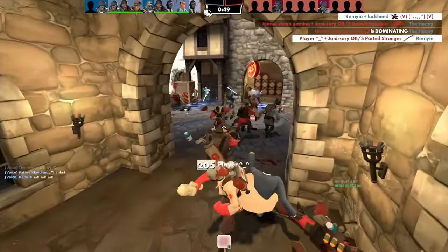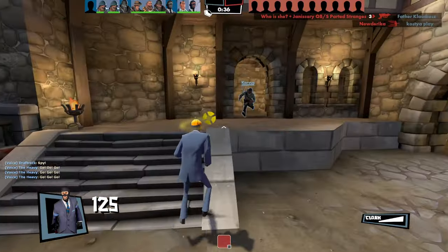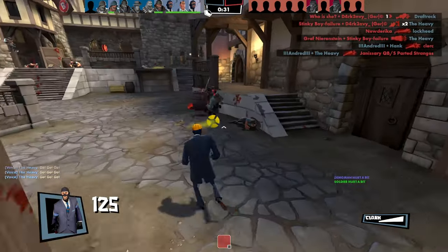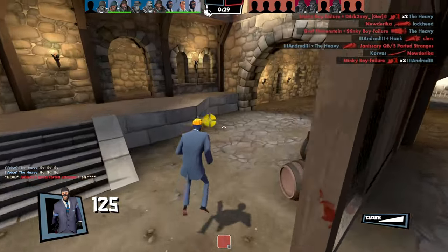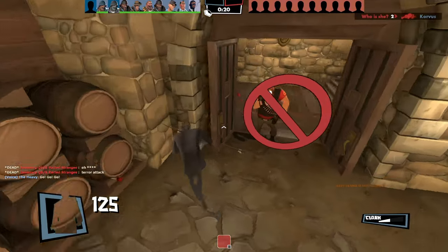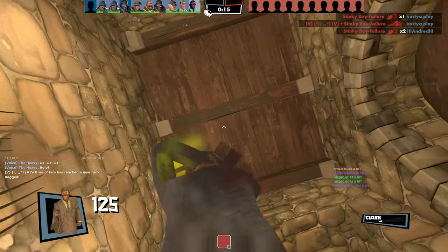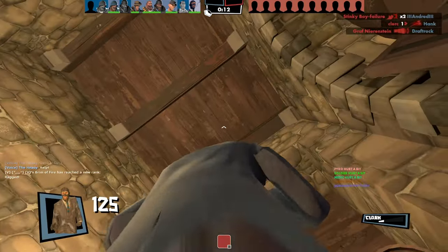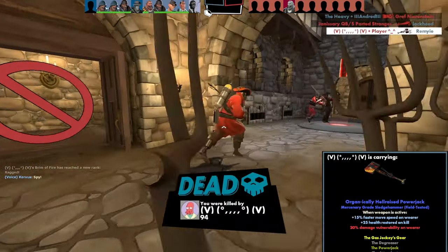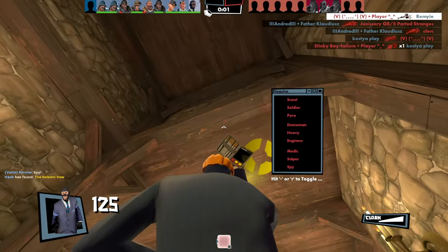I'm not sure how the trickstab is gonna work — it is difficult to backstab a person because there is no indication. You just have to play with your own instincts. I can't do the spycrab — hold on, I was trying to do something. You can't see yourself doing the spycrab.